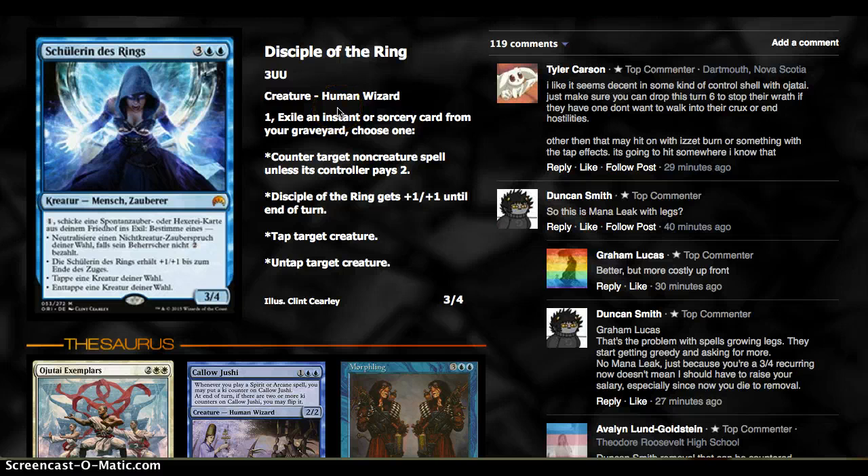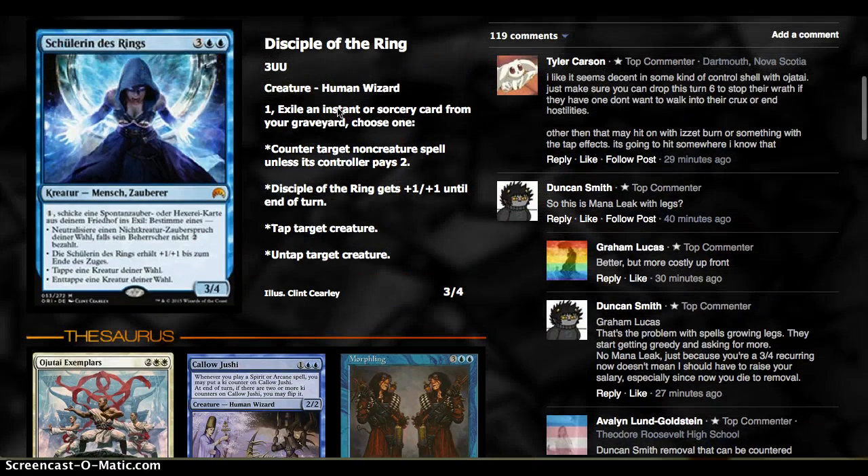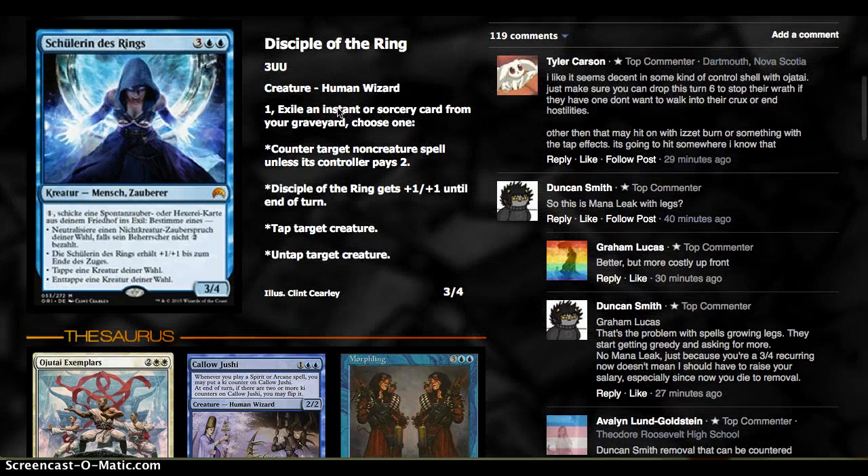Disciple of the Ring is 5 mana for a 3/4. Tap plus exile an instant or sorcery from your graveyard, then choose one: counter target non-creature spell unless they pay 2; it gets +1/+1; tap target creature; or untap target creature. This is pretty much Ojutai Exemplars, except the problem is it requires you to have a good amount of instants and sorceries in your graveyard.